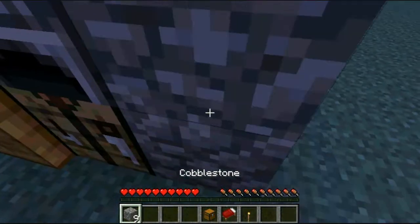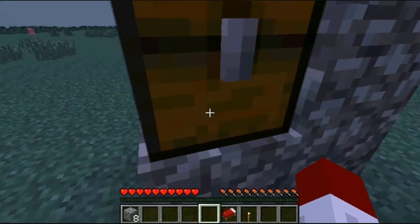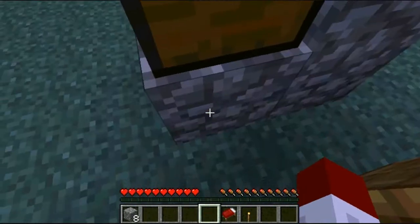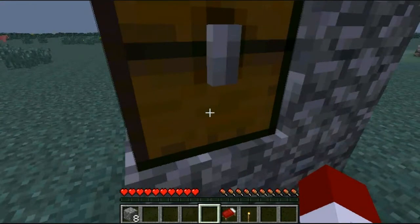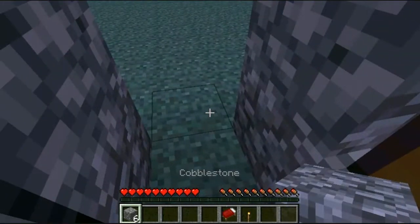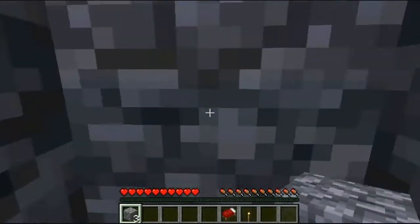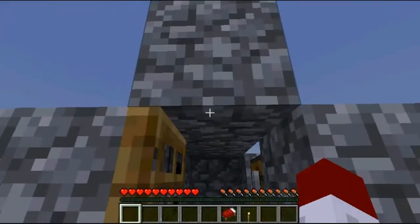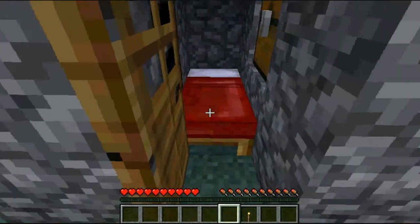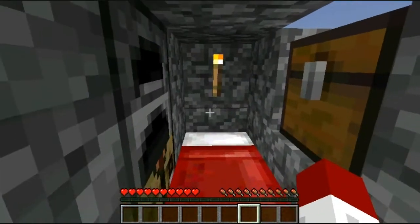Make sure you put the chest on top if you decide to have one, otherwise it will not be able to open because the block will be above it. Then we place the remaining blocks — bam, we're all done, we're finished!